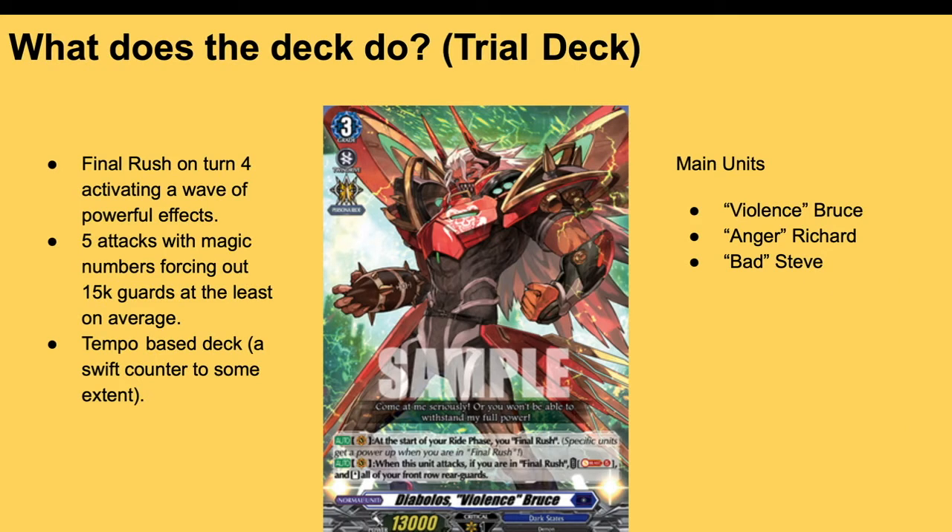What does the deck do in general? Final Rush activates at the start of your ride phase when you're on Bruce — you have to wait until turn four, and then it activates a lot of powerful effects. You can hit five attacks with magic numbers, forcing out at least 15k guards on average. It's kind of a tempo-based deck — you don't rush early on with the trial deck. The most you call is maybe one unit down before that, not counting the unit you call with Steve's skill by calling back Matt and Soul Charging one. You normally just call one unit from hand, swing with Bruce, then wait until turn four for Final Rush and go all out.